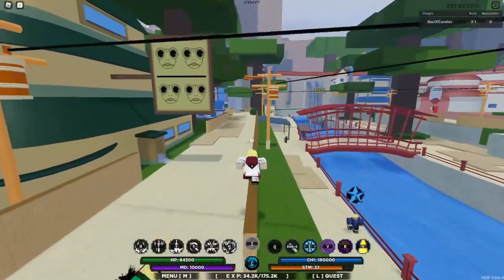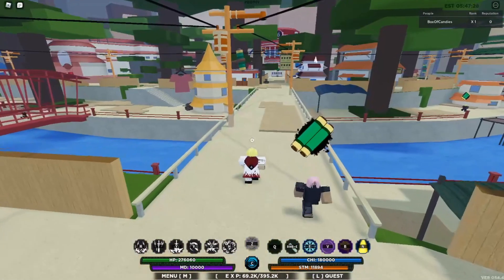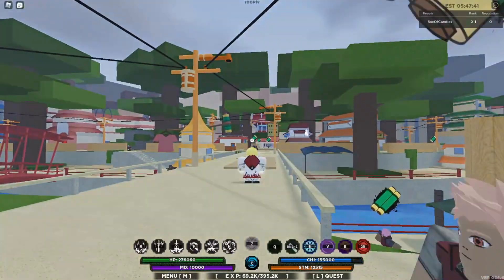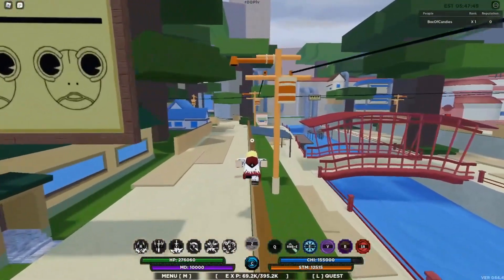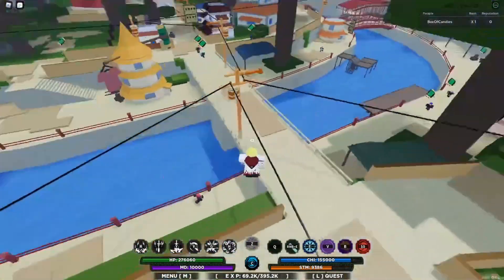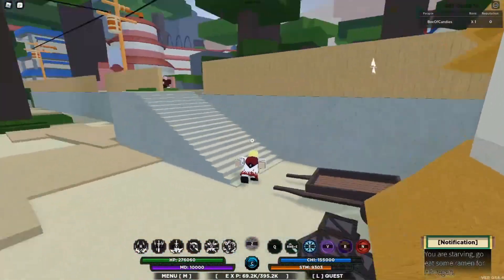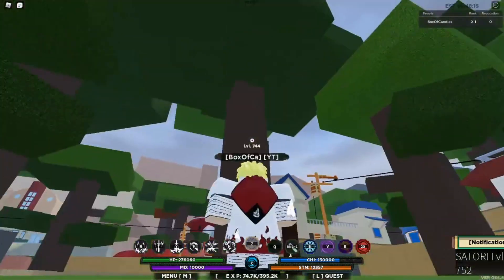I got both of these bloodlines finished. We're gonna go ahead and check out the last move for Satori. Oh, it's this move — I've seen that move so many times in the past and wondered what it was. It's a Shooting God move. We actually finally got it. Let me go test it out on some NPCs — 15,000 damage, and then it just shoots some lasers. That's pretty cool, I like that.